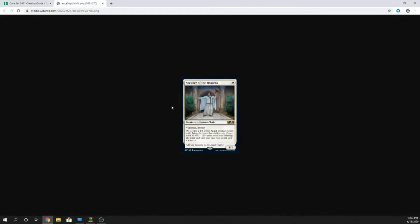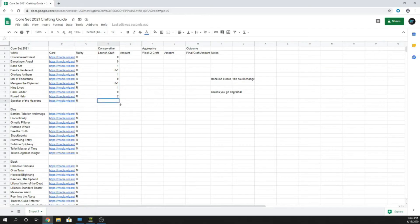Speaker of the Heavens — one mana 1/1 Human Cleric with Vigilance and Lifelink. You can tap it to create a 4/4 white Angel token with Flying, but only if you have at least seven or more life than your starting total, and only at sorcery speed. Life gain just got a solid 1/1, but it's extremely removable. We're going zero. Even in life gain, he's just super removable and there are better ways to play.